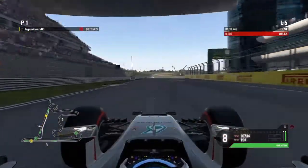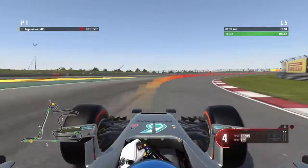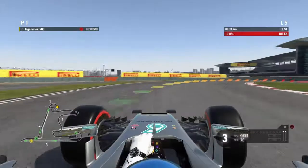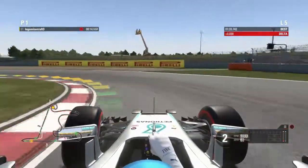Up into eighth gear, approaching 200 miles an hour for this first corner. Clip that apex on the right just there, let the car now run wide. Leave the throttle, leave the brake — you can just let it coast round the corner. Down to second gear, now into this left-hander, keep it in second.